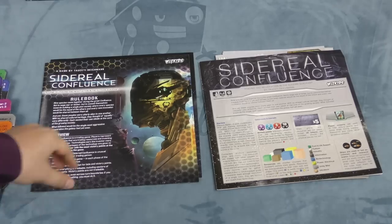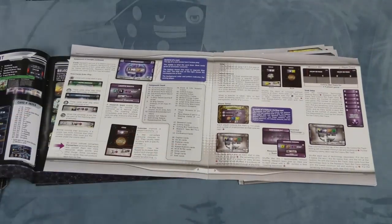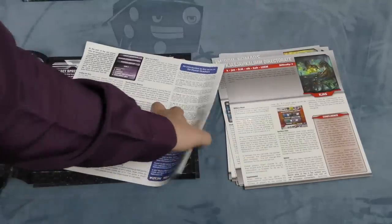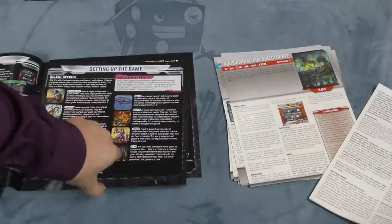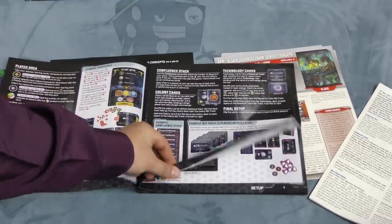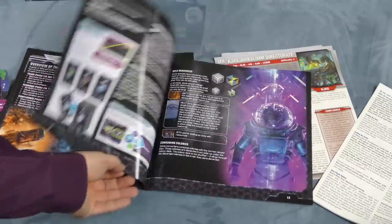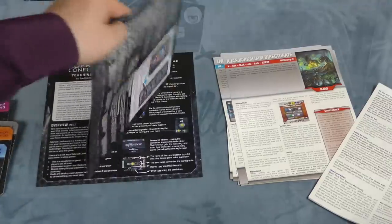Here we have a much bigger difference between the rulebooks. The original rulebook — I'm not going to argue it was bad — has a picture of setup and then has the rules, with not that many rules and a little bit of flair. The new rulebook is just full of pictures, really well done. It also shows a picture of setup, but also shows all the different cards and how everything works. It's a really well-done rulebook that gives examples and makes everything clear.